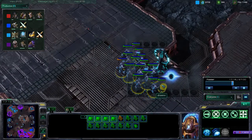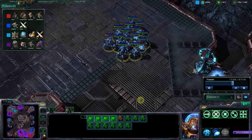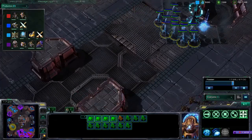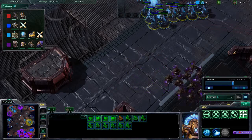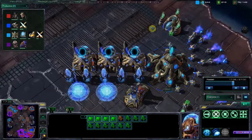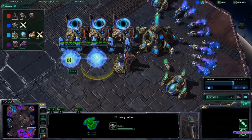When you hotkey your whole army together and don't make a separate hotkey for your high templar, it's a huge mistake. When I try to use my sentry for force field and guardian shield, it's on the high templar. So in the big battle you'll notice I just get totally wasted.